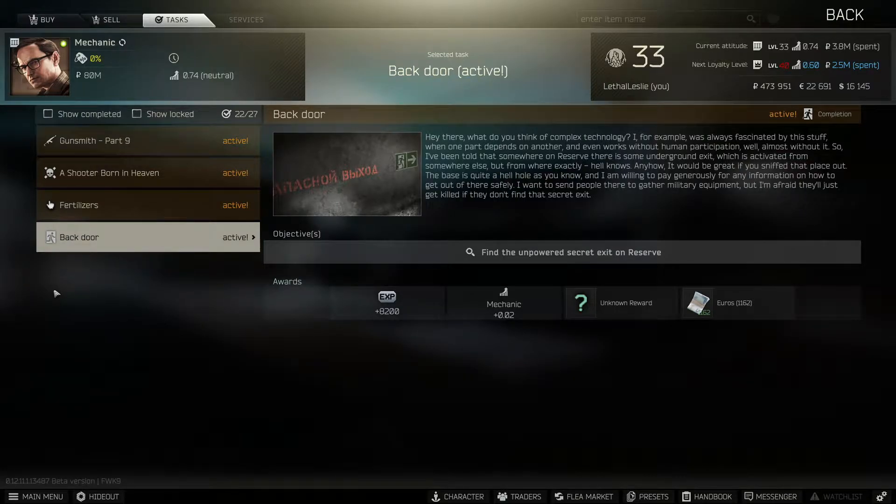Hey guys, welcome to the video. Today we're doing the Mechanics Task Back Door. What we need to do is find the unpowered secret exit on Reserve and extract through it. So let's jump into Reserve and get this one done.